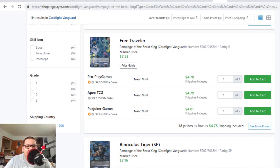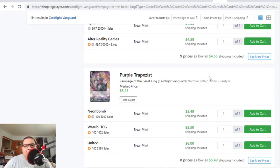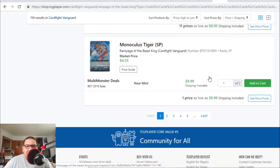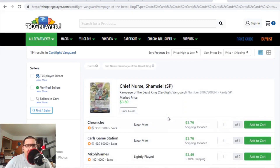Let's go back to an old, old set — original Set 7, Rampage of the Beast King. Free Traveler, the good Grade 2 Rare for Dark Irregulars that puts a card from the deck into the soul, is now at the $4 to $5 range. Thankfully, because last time that card was heading towards the $15 range. Yellow Boat is still $8 to $9. Purple Trapeze is still $5 to $6. Monoculus Target the SP version — there's only one copy left for $10 each. If you guys have any copies of that SP version, which you probably don't think is money, it actually is money now.